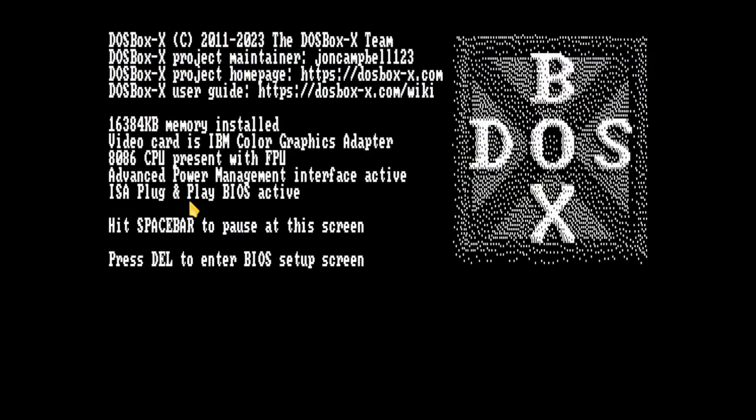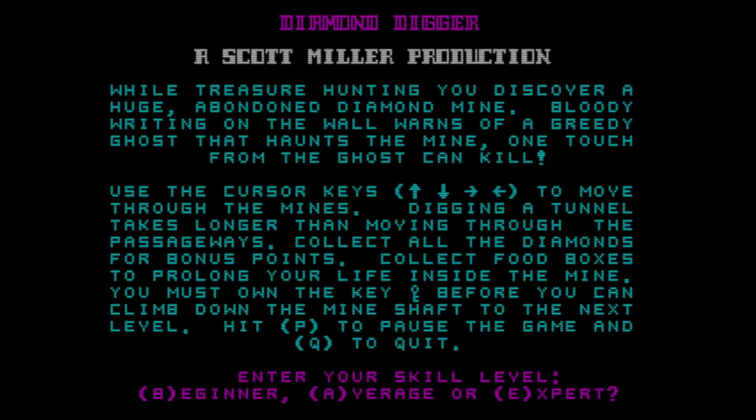Scott Miller Production. While treasure hunting you discover a huge abandoned diamond mine. Bloody writing on the wall warns of a greedy ghost that haunts the mine — one touch from the ghost can kill. Use the cursor keys to move through the mines. Digging a tunnel takes longer than moving through the passageways. Collect all the diamonds for bonus points. Collect food boxes to prolong your life inside the mine.